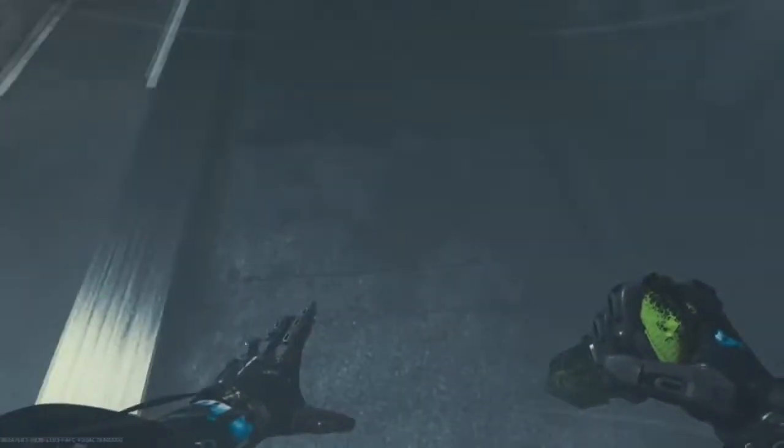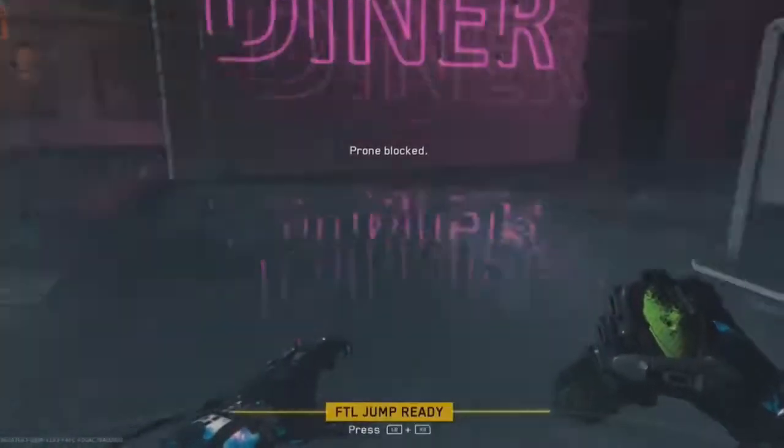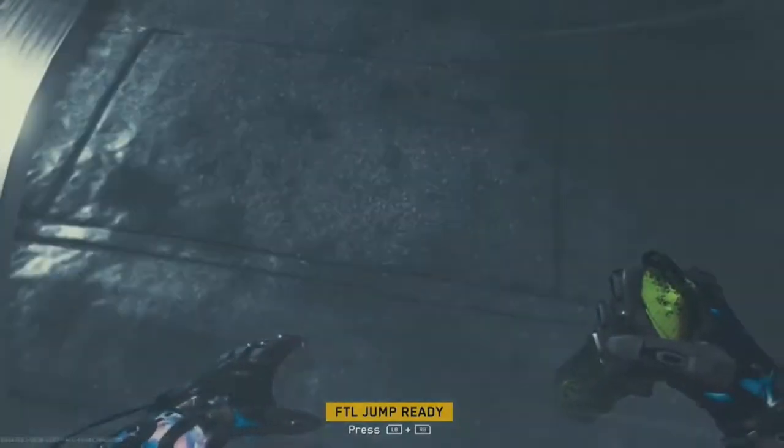What you need to do is actually very easy - you need to prone on the roof. Once you're fully prone, you can go inside the restaurant a little bit.